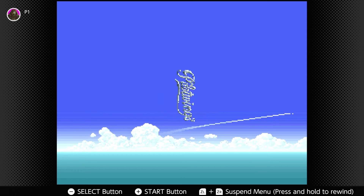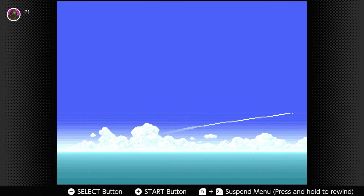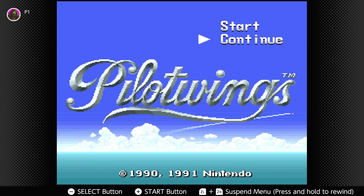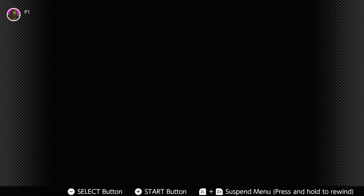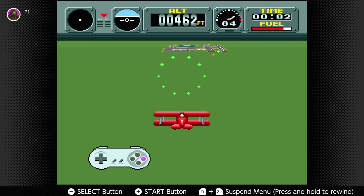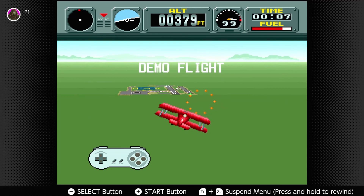Pilotwings is certainly something interesting enough to give a try. If you are a Nintendo Online subscriber, you already have access to this. I hope that next week we'll be able to get into Super Mario World, because I think that's the best one to have a look at. Thanks so much for watching — if you enjoyed today's video please give it a like and don't forget to subscribe for that daily variety content. Take care and have an absolutely fantastic rest of your day.